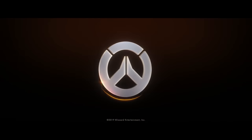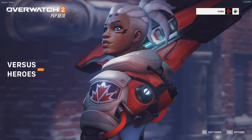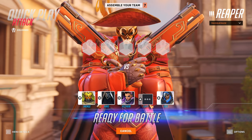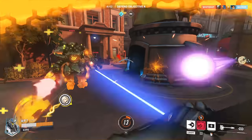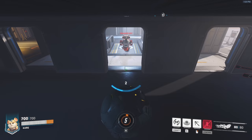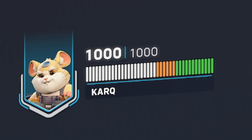The Overwatch 2 beta is here, and there have been a lot of hero balance changes as well as overall changes to the core mechanics of the game. It's 5v5 instead of 6v6, tanks are more brawly, and there are fewer barriers and less CC. But one of the biggest changes that will affect how the game is played is the addition of overhealth to the different types of HP a hero can have.